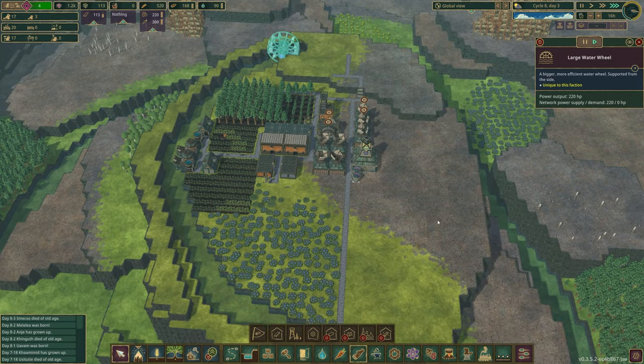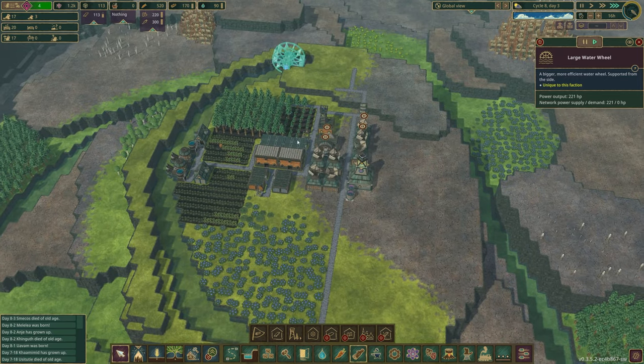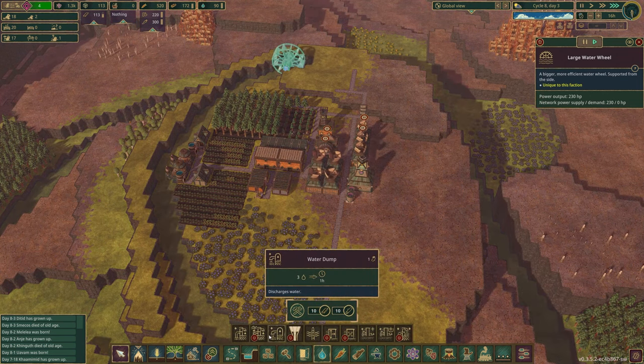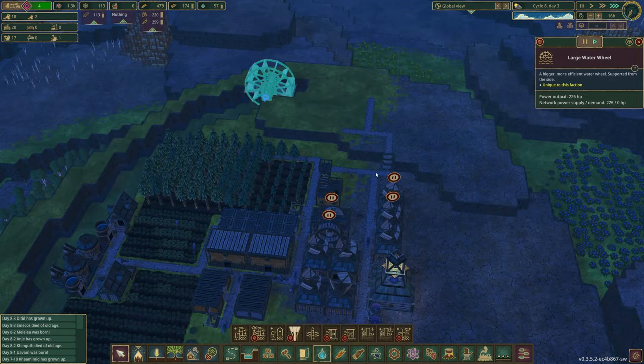We're also going to need to irrigate some of this area. We don't have dynamite to get a flow going in here, so we might have to build a water dump. We're not going to do that just yet because I don't need it right now, but we will eventually. So let's get on to making bread.